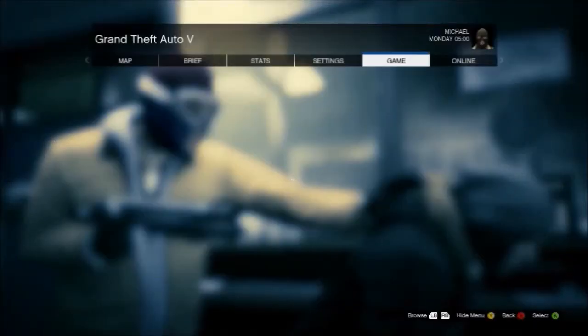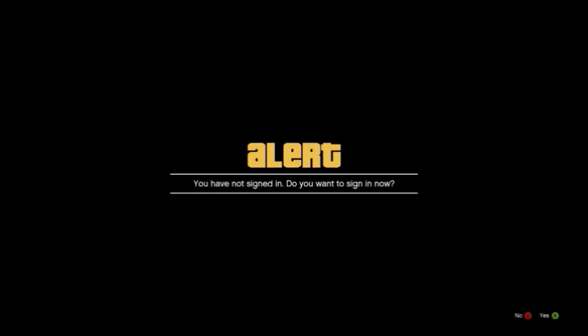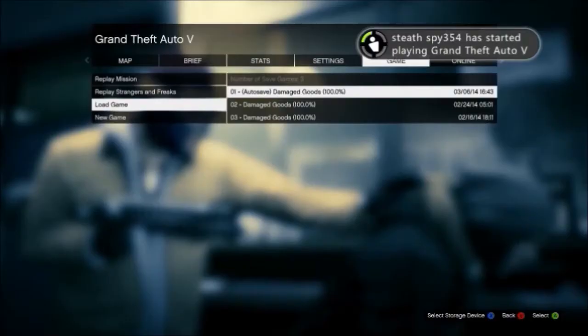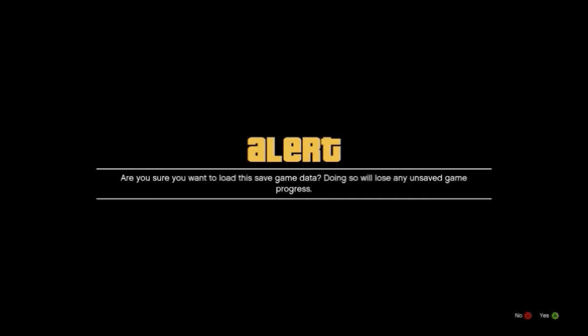And if done correctly then you should be in the first North Yankton Mission. All you need to do then is go in the game and then load up your latest game server that you're in. And it should tell you to sign in.